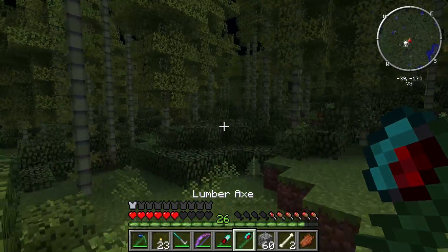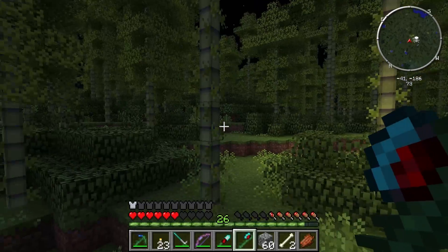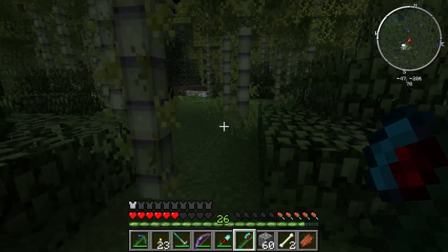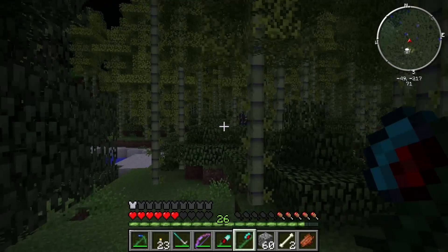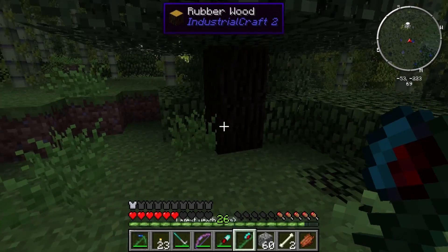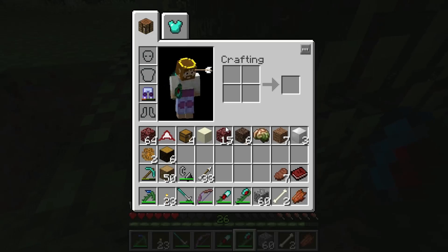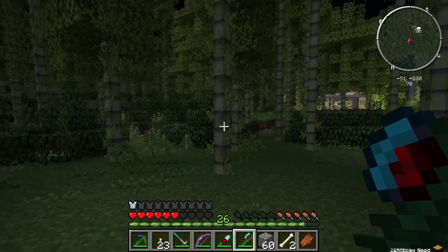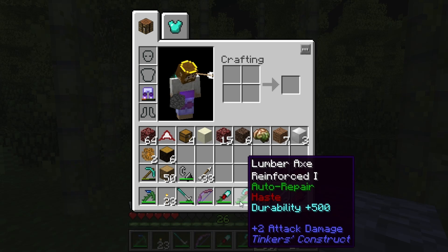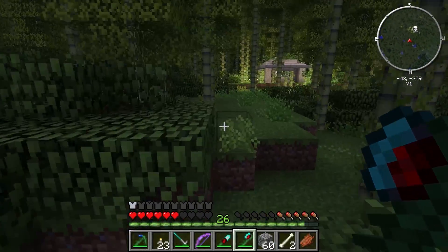This isn't just a regular axe though — this is a special axe. I see a tree there, that'll do. This can work on any tree really — really big ones or little ones like this. Bam, knocks all the stuff down and I got some resin from it. That will literally destroy all blocks around it. It'll just take down the whole tree. So handy — it saves so much time.